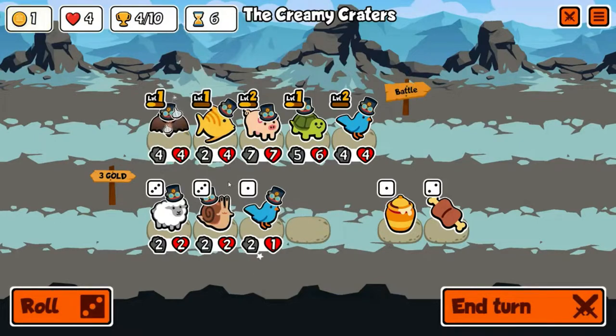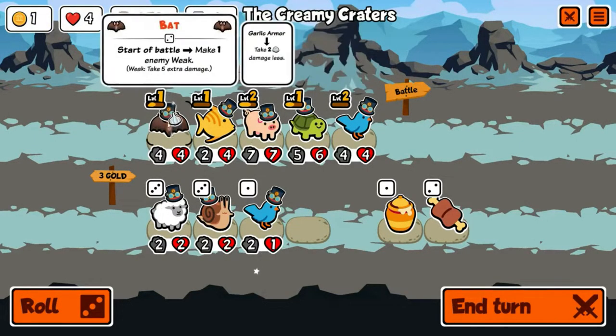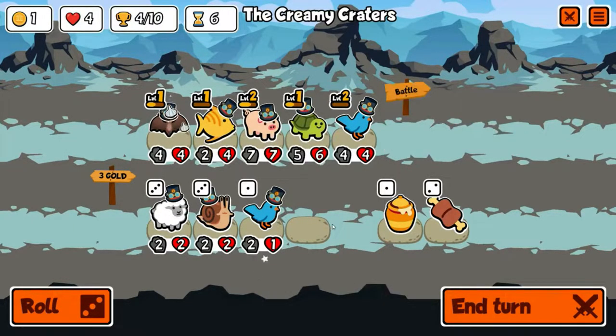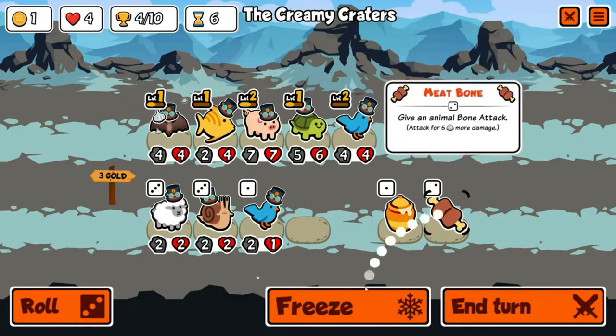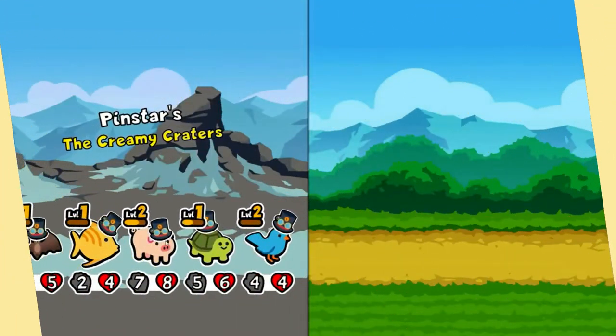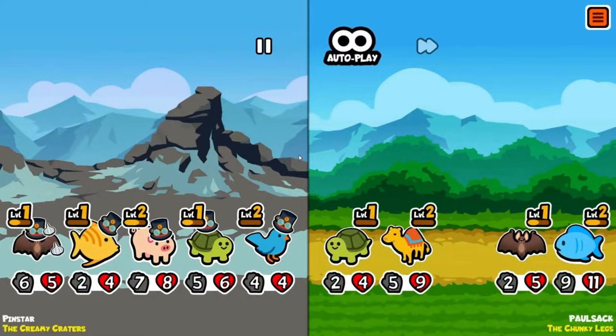We're gonna get rid of you and take a fish. I still want to buff that bat so it keeps growing in health. I'll freeze a blue bird — actually, do I want to? I don't really want to make the push for level three bluebird. Might freeze a meat bone here. Let's roll — there's our pig. We'll freeze the pig, buy the pig, and then we'll have our maximum unit pig and sell it and find something more powerful in its place. I probably should have swapped in the turtle to get that health buff.